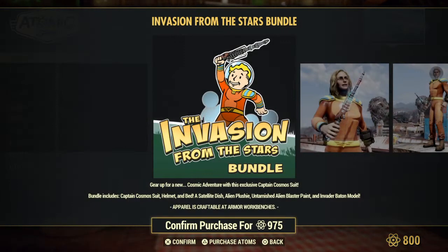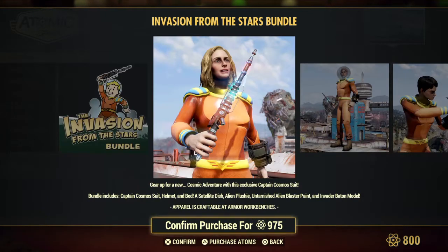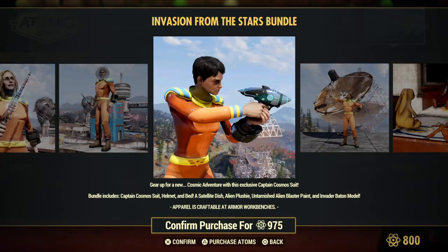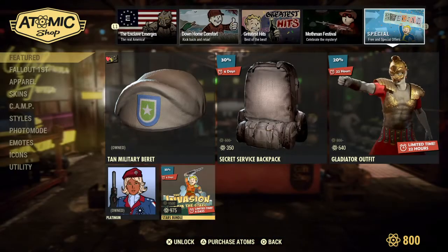Invasion from the Stars Bundle. You get the Captain Cosmo Suit, Helmet, Bed, Satellite Dish, Alien Plushie, Untarnished Alien Blaster, and Invader Batten Model. Look at that little alien plushie — he's so cute.